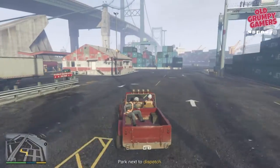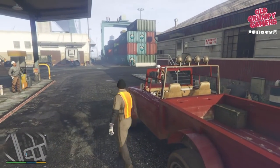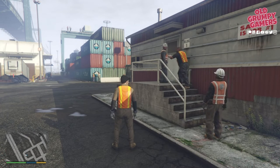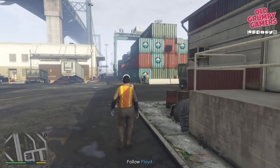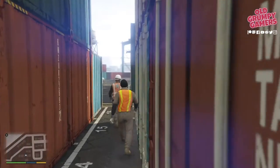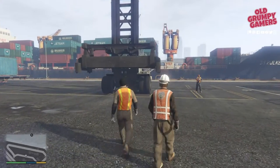Head on through and then go and report to the office. Wade will be whisked off to work with a waste treatment incident, and Floyd and Trevor will be left to their own devices, so we'll just follow Floyd. You can't run on this one, which is infuriating, but at least the walking pace is similar. As we head over to the loader, we'll get a talking to by one of Floyd's supervisors.